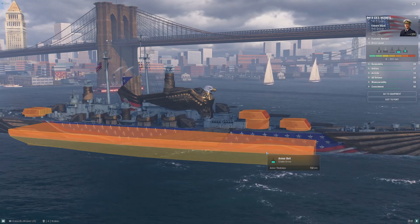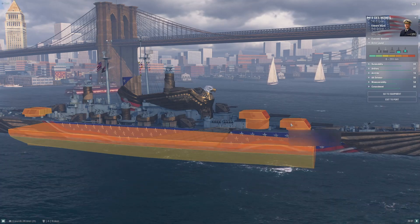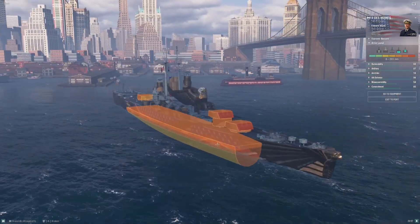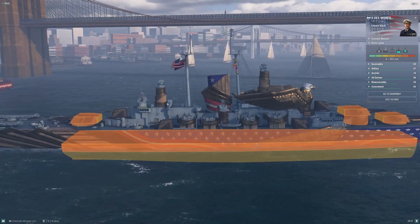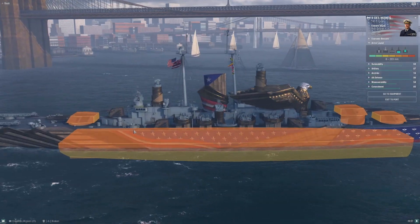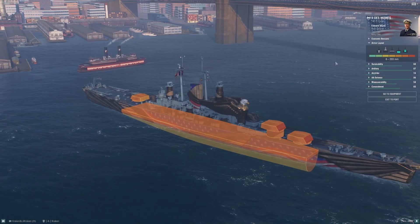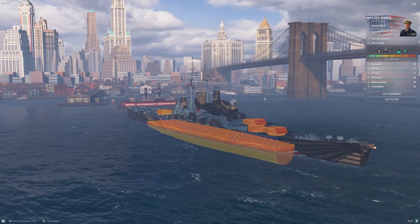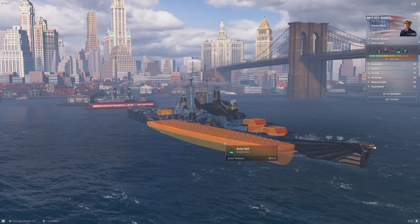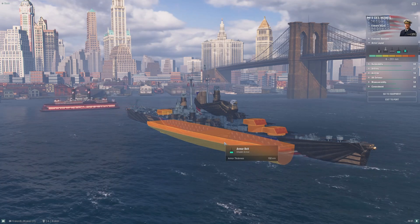Des Moines doesn't suffer the same deep-set protection. You do have the six-inch belt covering everything, which is nice, but unfortunately her citadel runs barbette to barbette — it's a huge citadel. Broadside, Des Moines gets slapped around by battleships and heavy cruisers. Six inches of belt does not stop heavy cruiser AP shells at this tier, so when you're caught broadside other players will be happy to remind you that you are still a cruiser.